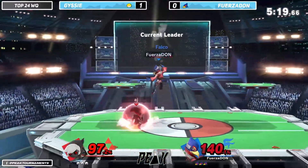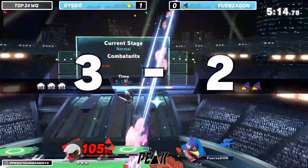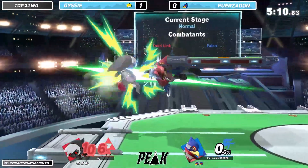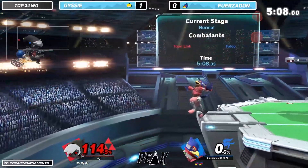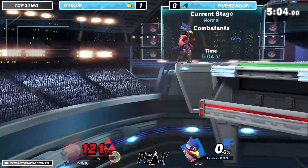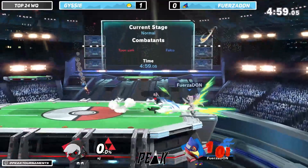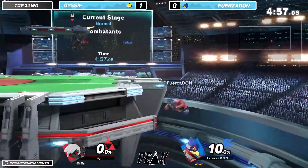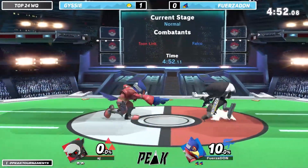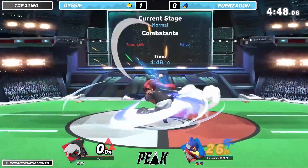He's able to build up some percentage but still behind. He's sending at 140 and he's going to get caught by the up-air and die. That forward air is going to send him off — the nair catching him. That's a dead stock. Even stocks — even game. Two stocks and game two.